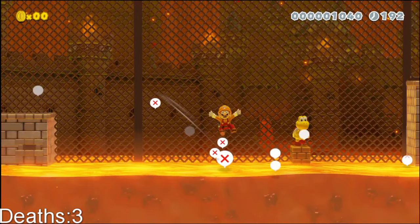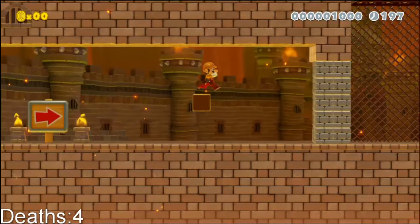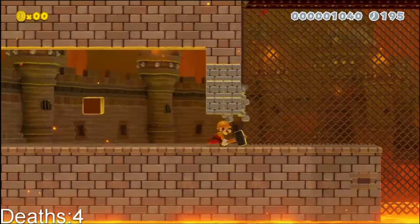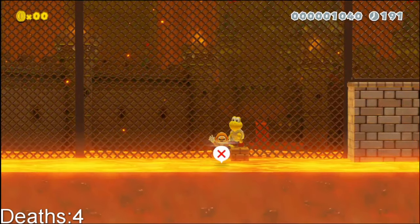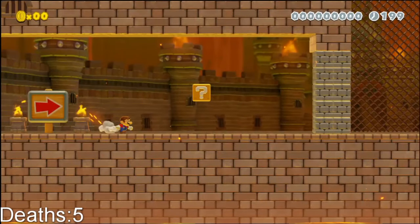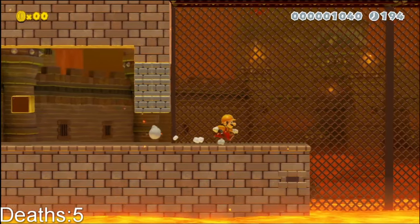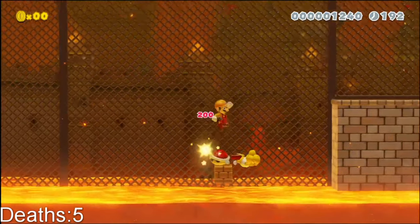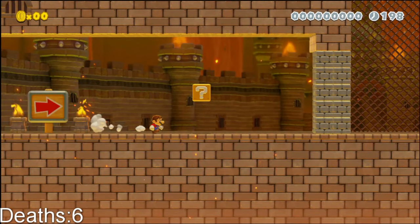I keep jumping too early. How do I get to that Koopa? Is there like a spin jump? I almost made it. I'm probably gonna forget what that block does — probably gonna be a vine or something. I don't think I could make that jump. The Koopa landed in the lava — did it die? Or did I die before I could?